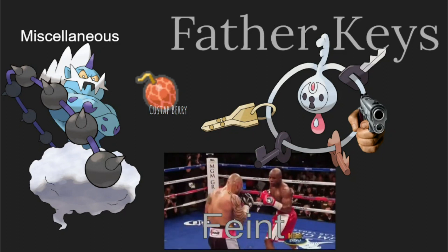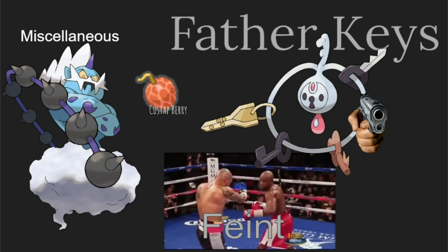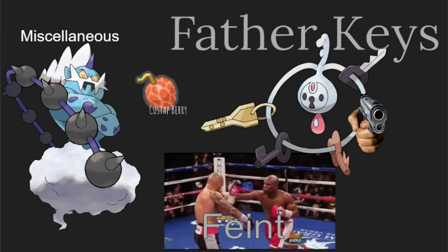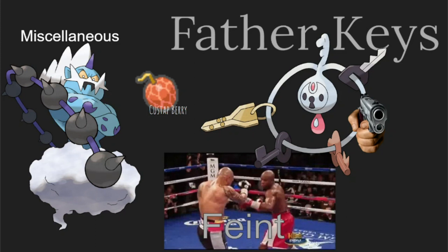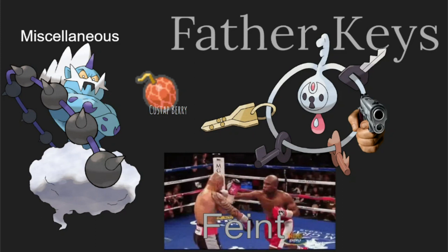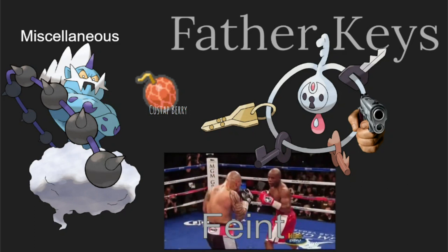The final one is Feint. Feint is not used much unless you're on an offense team. It's plus two priority like Extreme Speed, and it has the additional benefit of going through Protect. It's usually seen on Pinsir. It is base 30 though, so it's a little too weak, but it is technically an option.